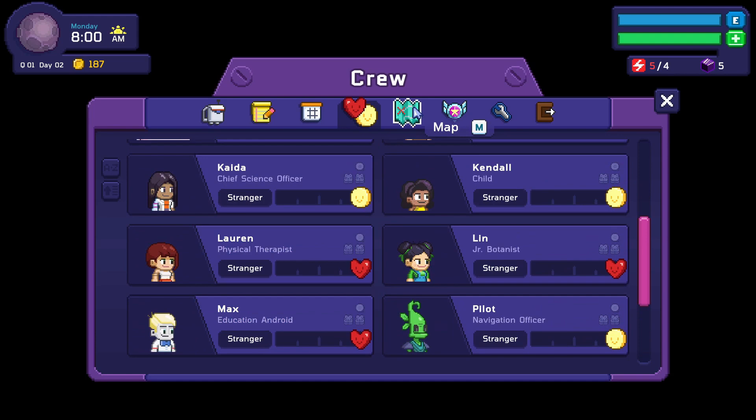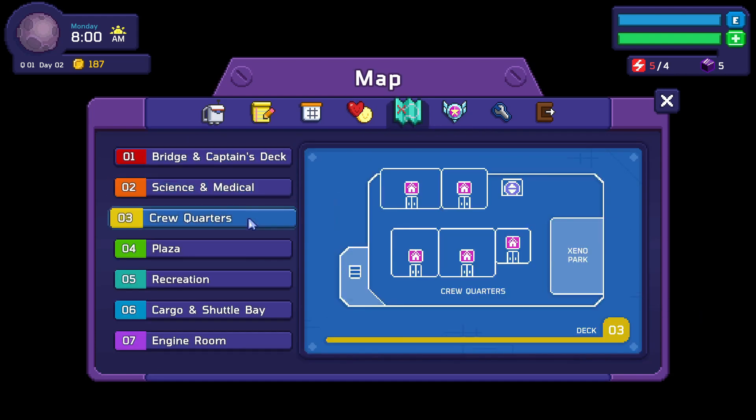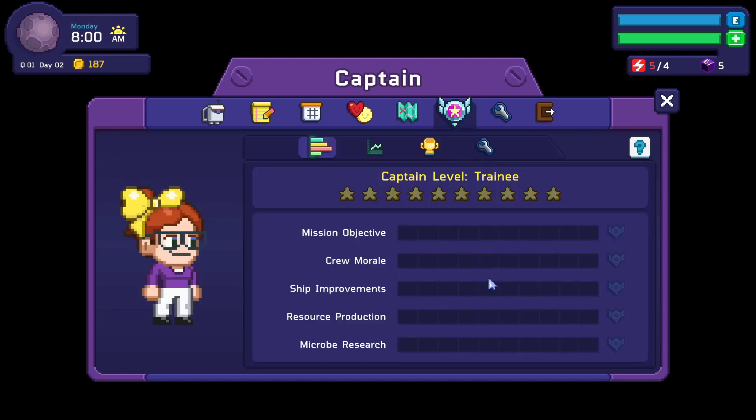Wow, meeting lots of people. And then this is our map — there are maps for each little area, which is kind of nice. I am currently captain level trainee, so it looks like we could level up.